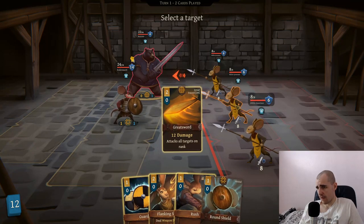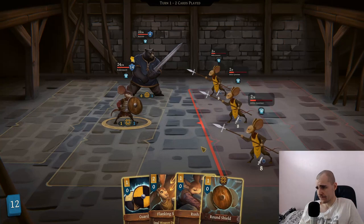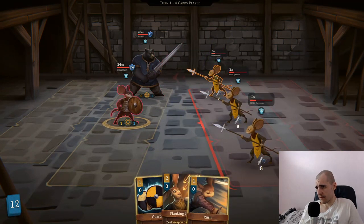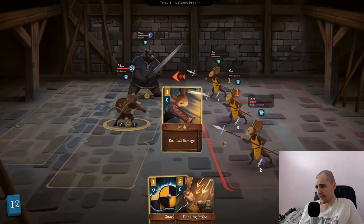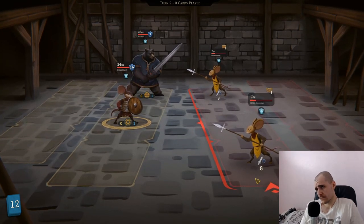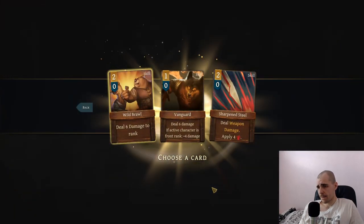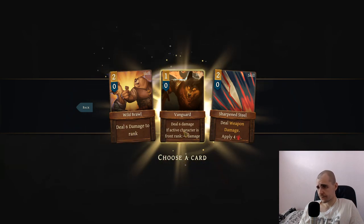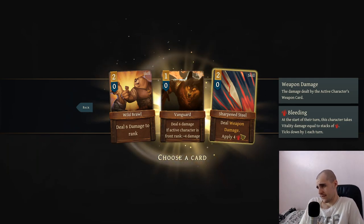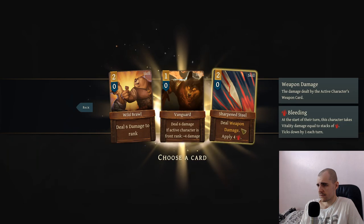We can go for a great sword hit. We can't use the flanking strike - we don't have enough mana for that. I guess we might just use a round shield here, using a shield this way. Let's make sure we're not taking permanent damage. Take the money. Deal 6 damage to the entire row. Deal weapon damage and 4 blade. I guess sharpened steel is okay - I don't like it too much. Let's go with sharpened steel.